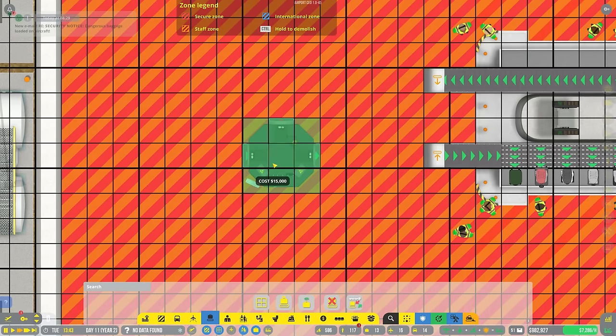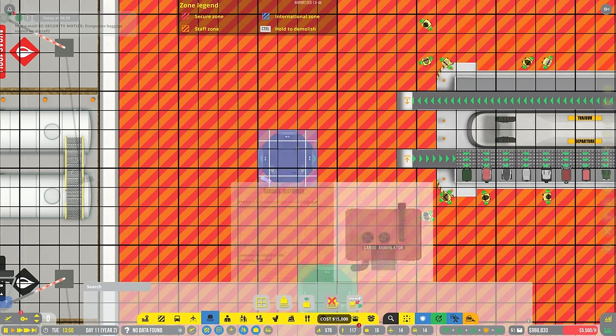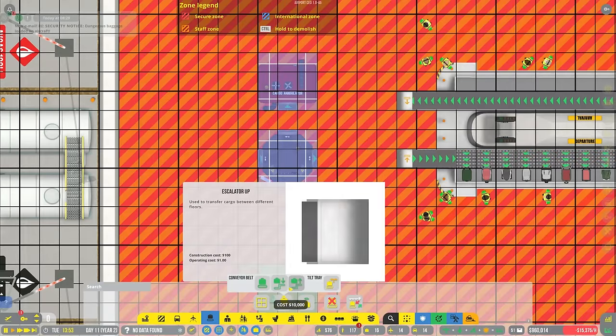We are going to need the scanner, and this thing is basically going to live right about here - that seems like a decent little spot for it. It could be in a better spot, but for now it'll live right about there. And what we can do is put the baggage destroyer right about here.